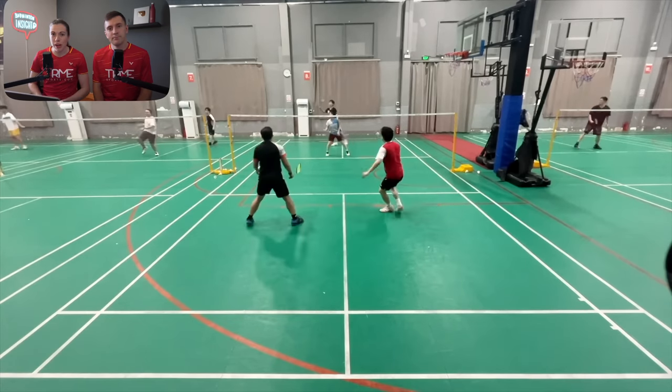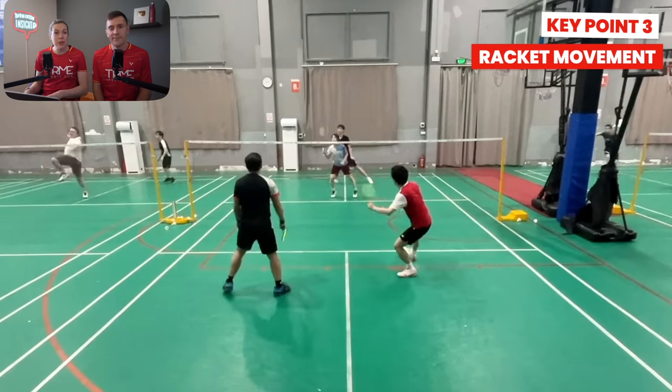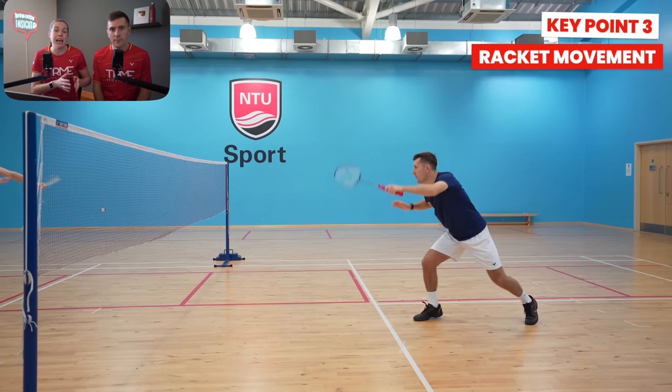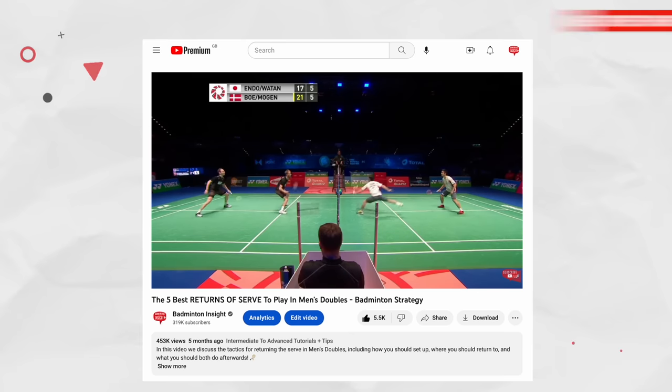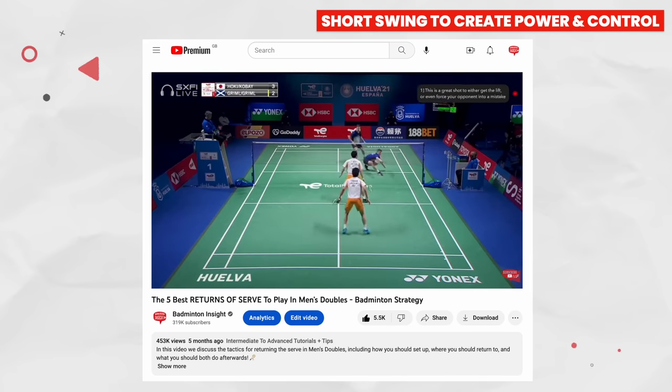Our third tip is what his racket does, and this is probably the most common mistake we see intermediate players doing on the return of serve. The first thing that Dan does with his racket is move it backwards and down — the wrong direction. If we compare this to the pros, they're almost throwing their racket arm forwards and upwards to help them take the shuttle as early as possible. So if you find yourself lifting too much on the return of serve, this is often the reason why, and you probably don't even realize you're doing it. Really try to meet the shuttle as early as possible, then use a short swing to create the power and control.